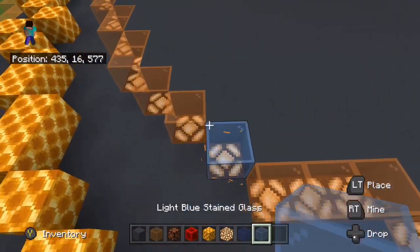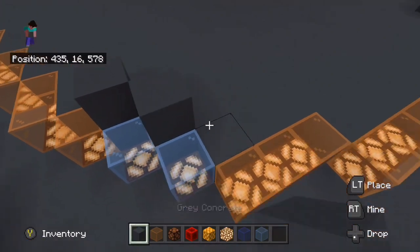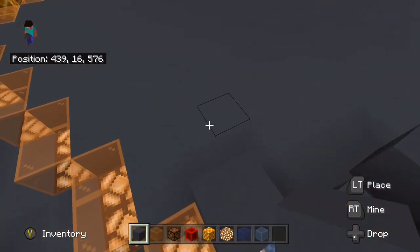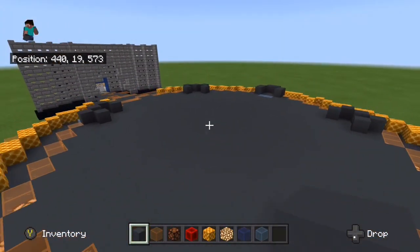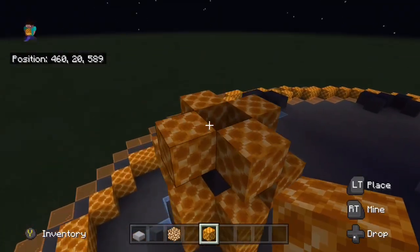We started off by changing the red lights to blue, which was part of the grey bases. We had to make it a bit bigger because in Minecraft the blocks are massive and you can't really do it small.